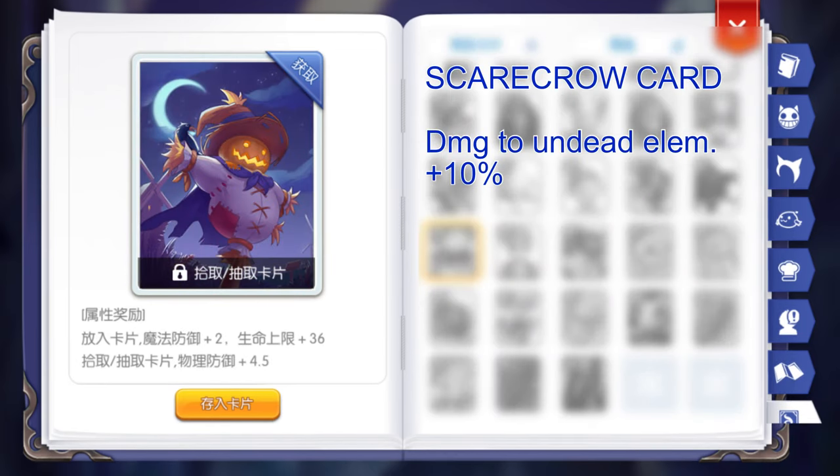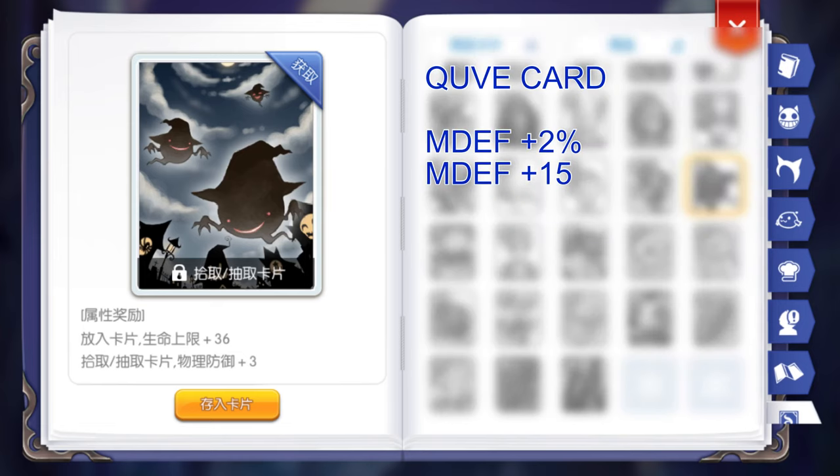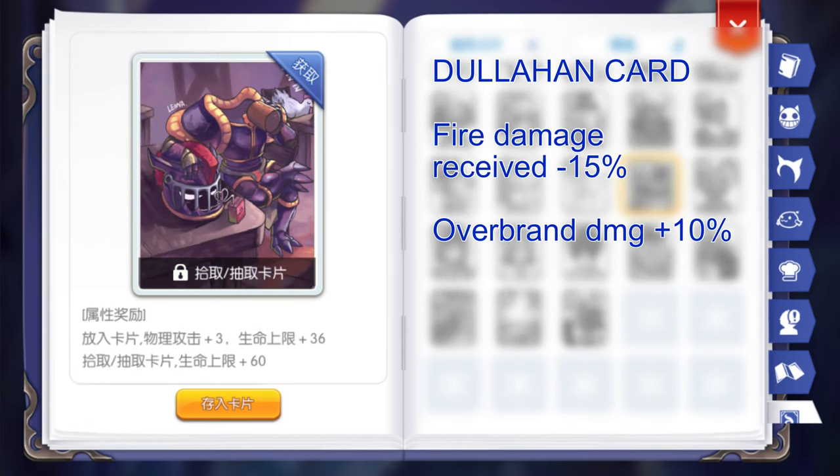Next, we have two accessory cards. The Scarecrow card gives plus 10% damage to undead element monsters. Similar to the Loot card, this will find utility when farming in Nifilheim. Then the Couve card gives plus 2% MDef and plus 15 MDef. We also have two garment cards. The Hylosuis card gives plus 2% physical damage reduction, while the Dolahan card gives plus 15% fire damage received and plus 10% damage for the Overbrand skill of Royal Guards.